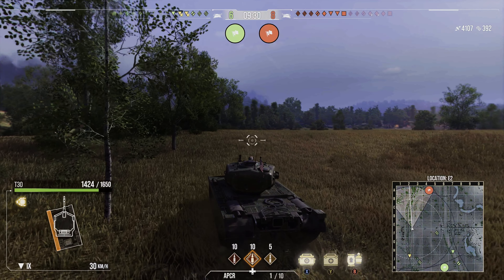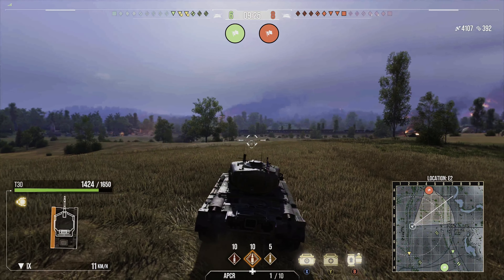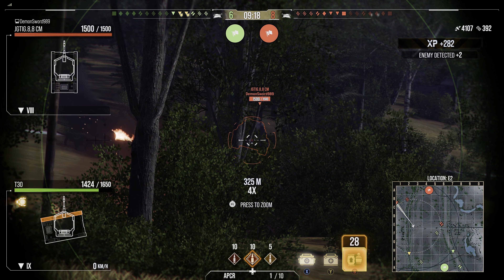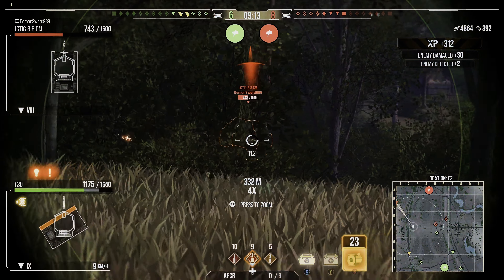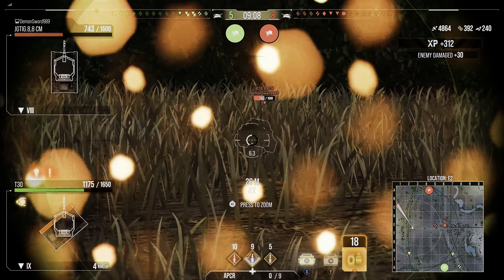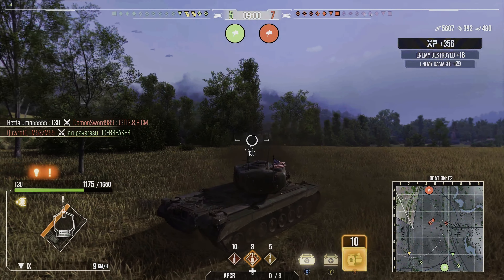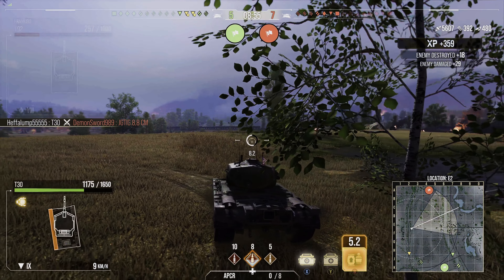I wanted to take the one-two line and clear it so we didn't have to worry about that side, because I know they're pushing off the hill and I want to get this side done so we're not attacked on two flanks. I take a shot on the JagTig and he takes a shot on me — I didn't think I was going to get spotted there, but there was also a medium tank on the five-line. I'm hulldown now so the JagTig can't do anything, and he is out of here too. APCR coming in handy — I can go right through the front of him.